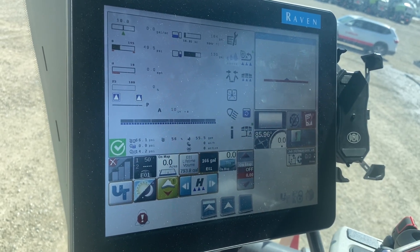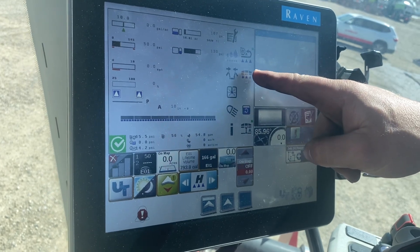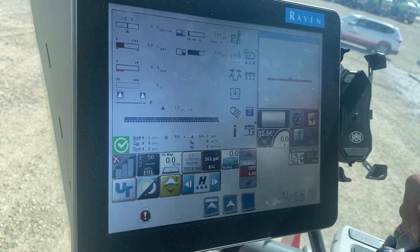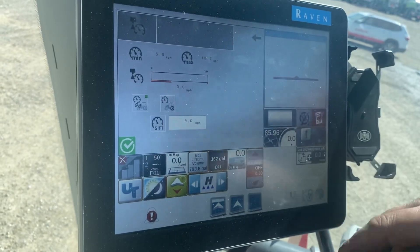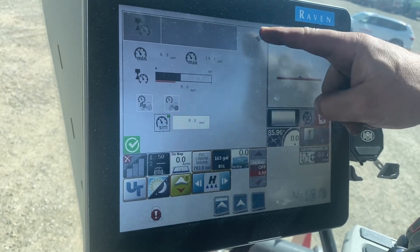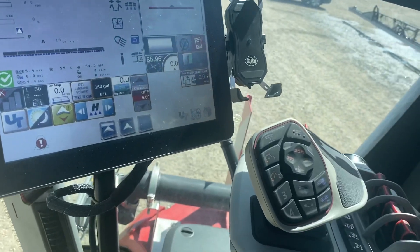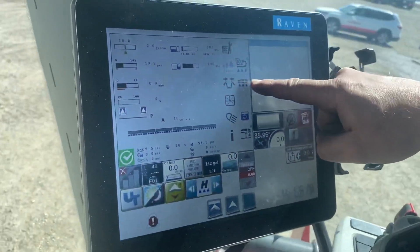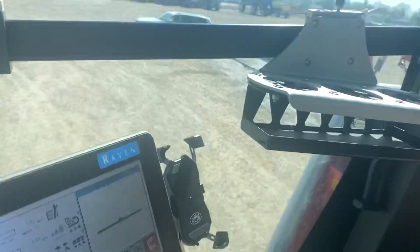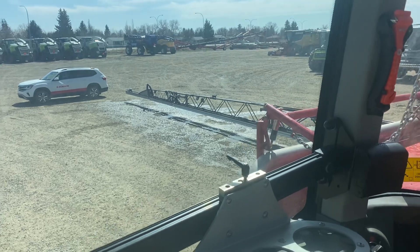Next, give yourself a speed. Right now we're sitting still in the yard, so we're going to put a self-test speed into the machine. Hit this button, then hit 'Simulate' — now it will think it's going 8 miles per hour. To turn your master switch on, you can either hit this button on screen or the physical button. As soon as you hit that button, we now have a 10-inch boom height, so it dropped down a little bit.